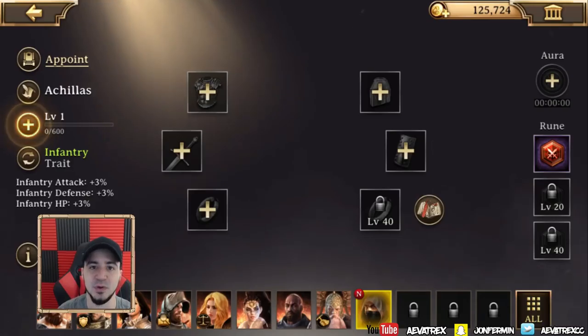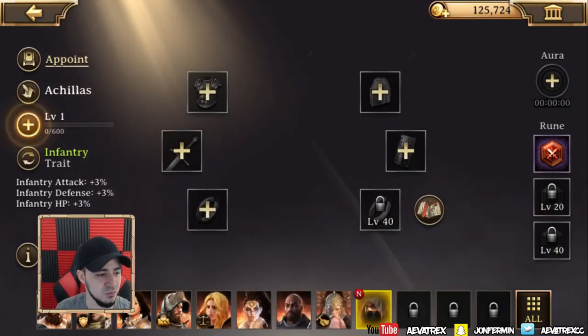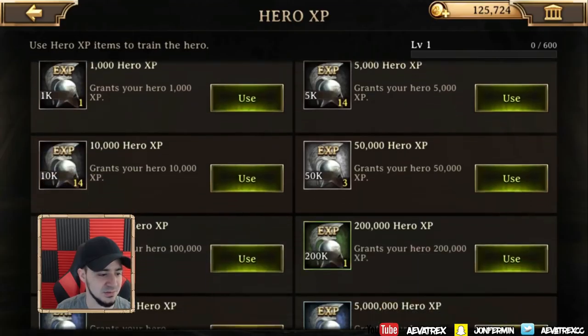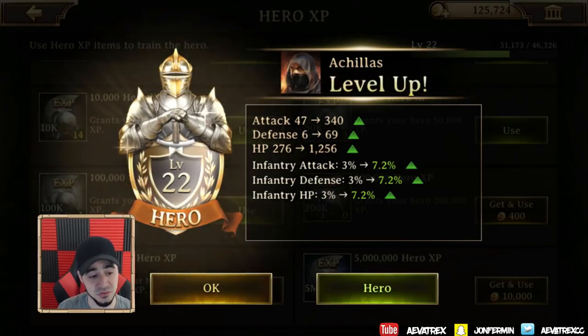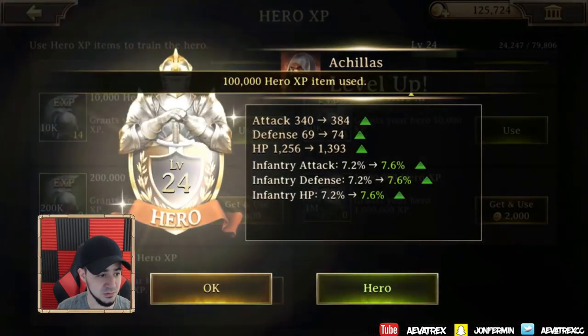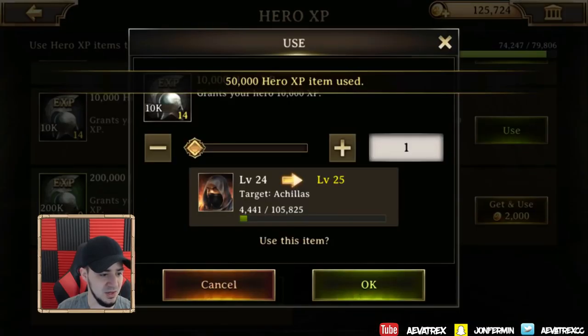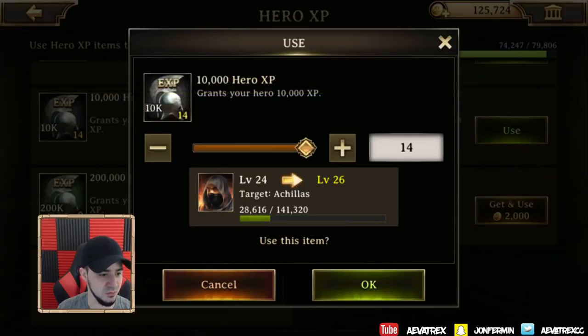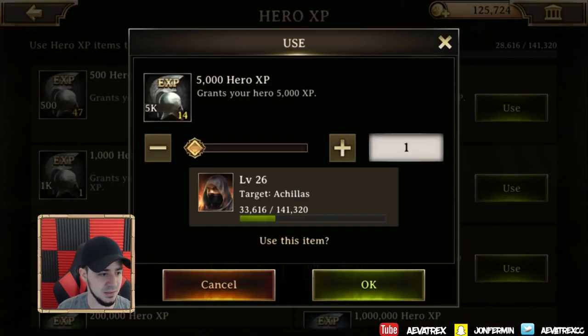I can't really see him, but I'll go ahead and post a picture so you guys know exactly what he looks like. Here he is at level one. I'm not really sure how far I can take him, but I guess we can just start using all the experience I got — level 22 already. That's actually not too bad. Level 24... if I can get him to around 25, I think we'll be good. Level 26 — okay, that's actually a lot higher than I anticipated.